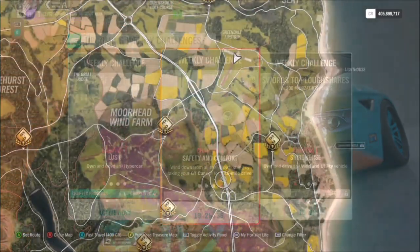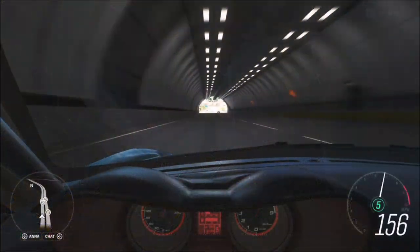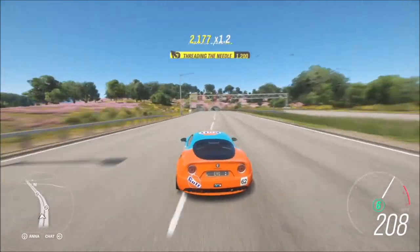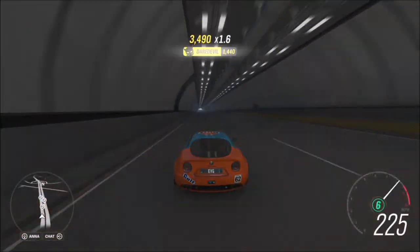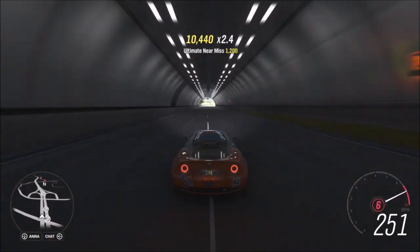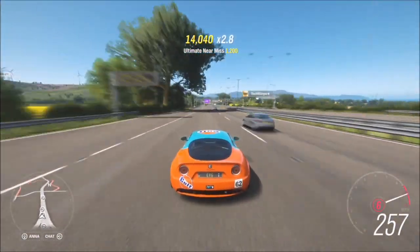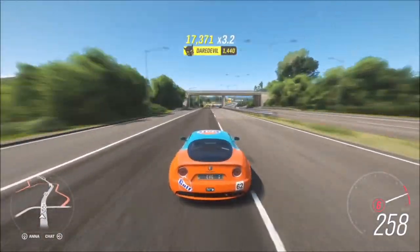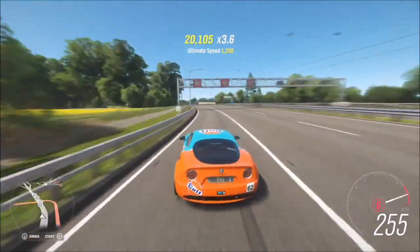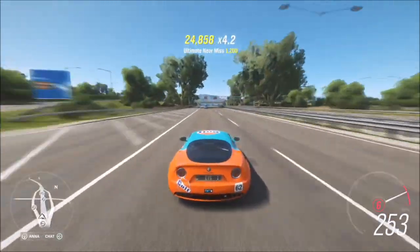For the third and final challenge, all you need to do is rack up a total of 15 miles in your GT car. I always head over to the motorway for this — you can get it done very quickly just by driving flat out, probably only two to three lengths of the highway. You can track your progress in cockpit view via the odometer, or check the challenge itself to see how many miles you've done out of 15. It'll probably only take about five minutes.